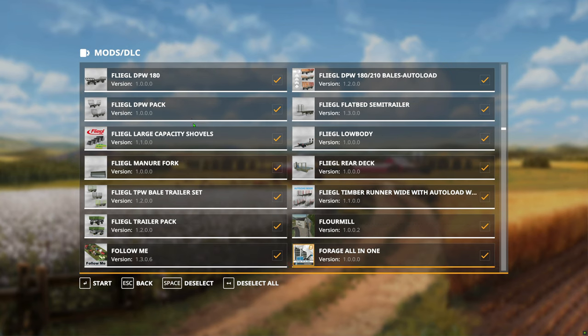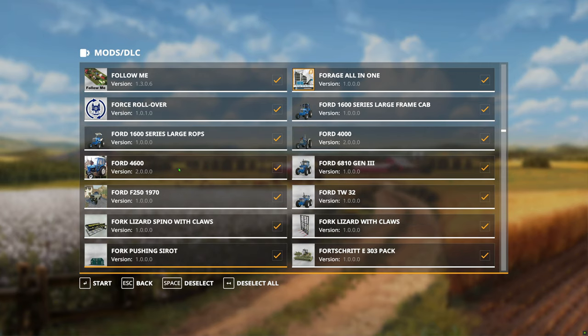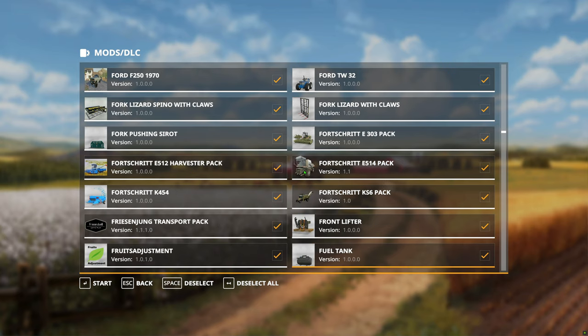We're coming up with a lot of trailer stuff. Follow me — you have to have that. Force rollover is pretty good — if you tip your tractor by accident, hold F9 and that'll pick it back up. Some Fendt tractors — these are really good. Old machinery — this mod is actually really good for sugar beets, really affordable, I think it's only around 30,000 and it does the whole harvesting of sugar beets. It can also do potatoes.